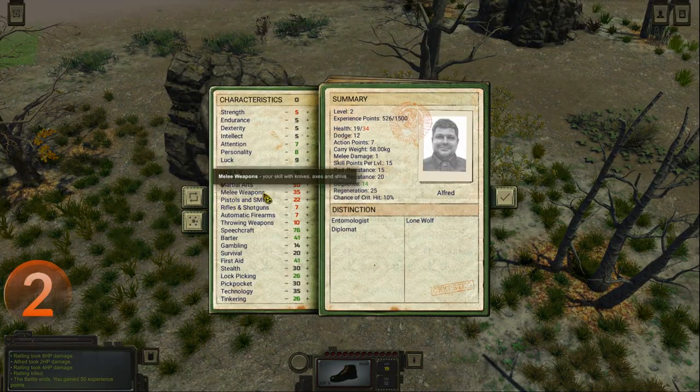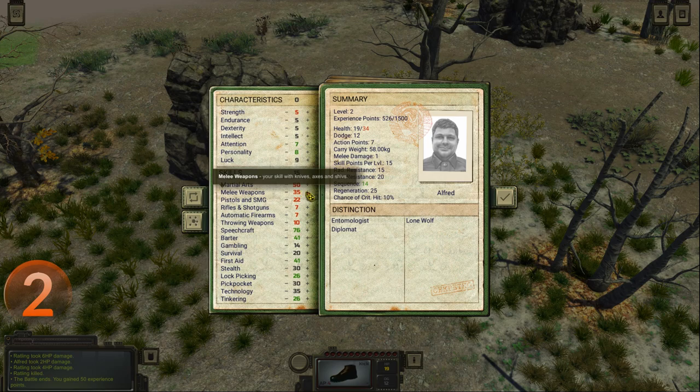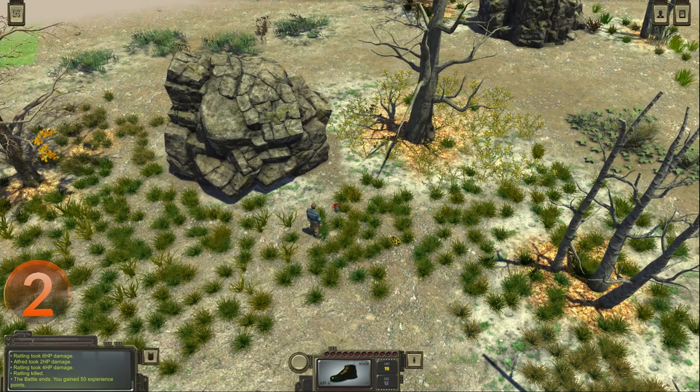Moving on, up at number two, we have the deep RPG mechanics. There is a lot here, and almost everything affects the game in one way or another. You have a ton of stats, and choosing different builds has been a lot of fun. I am working on a playthrough with a high-luck character, and it's working out better than I originally anticipated.